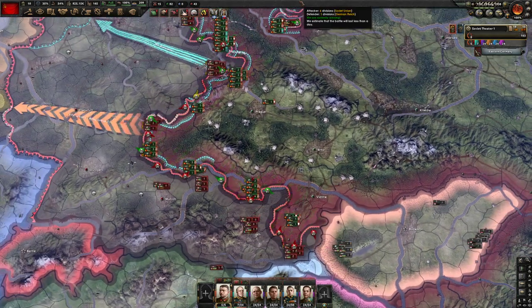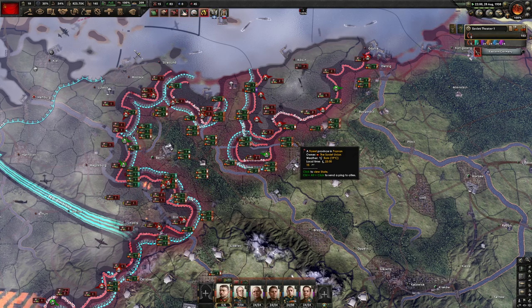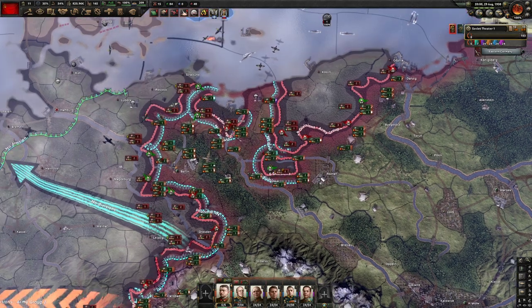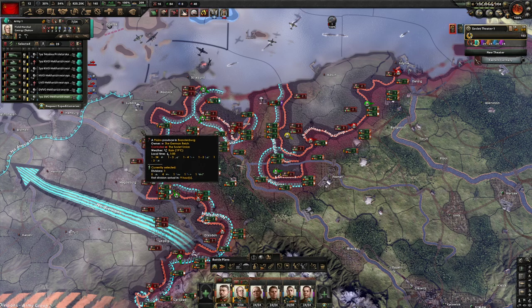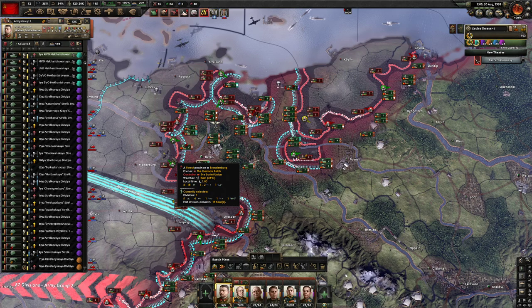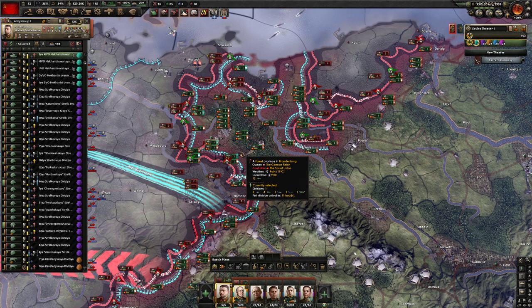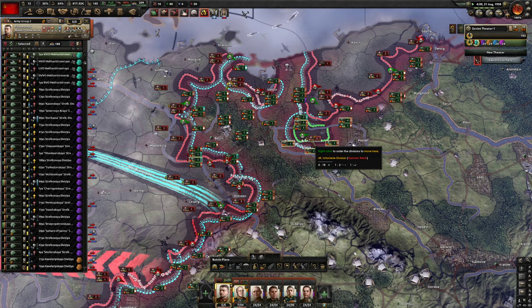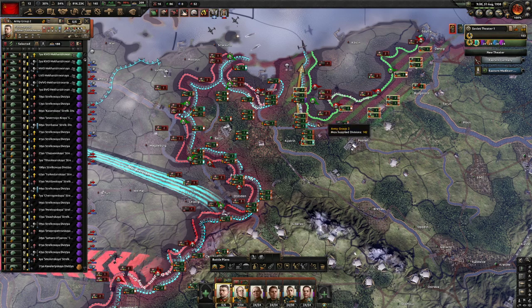Maybe we can get a few easy pick-offs. It's taking a while to reduce that pocket. They're attacking all along the front — they do not like that rail gun support, that's for sure. Boom — got the last one. Let's roll them up and take the ports.